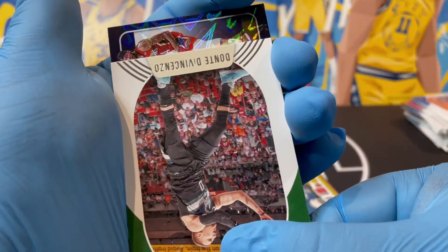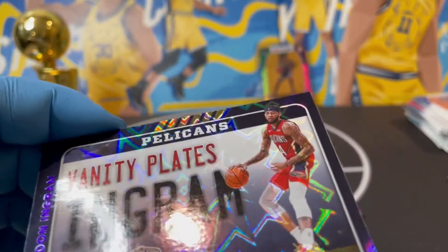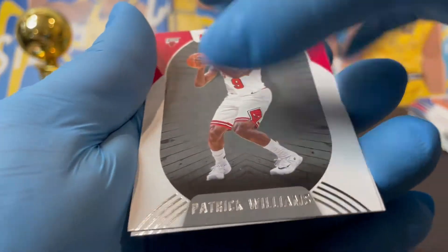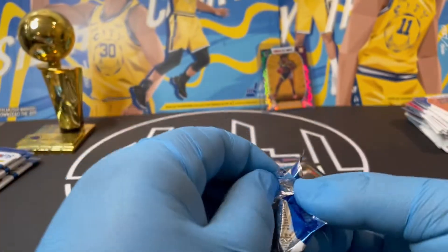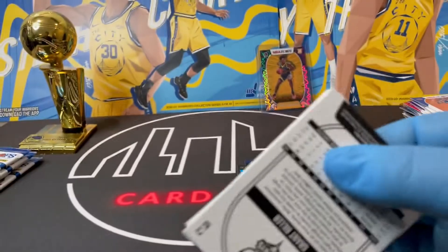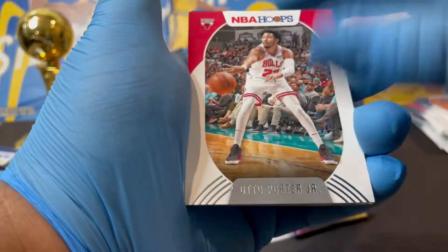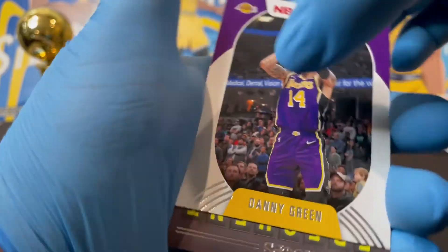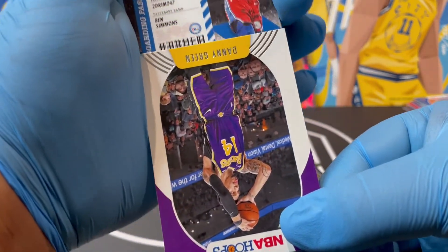It's a Brandon Ingram Vanity Plates — I think we got this one too. It was like a holo, that's nice. Here are the rookies. How many more packs? Two, four, five — five more. Ben Simmons Frequent Flyers, okay. Draymond Green again.